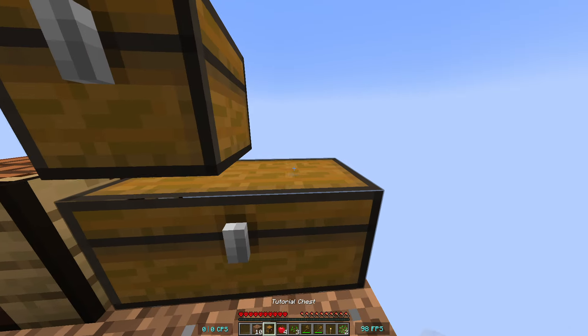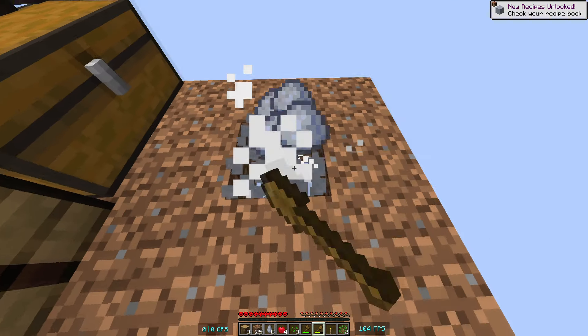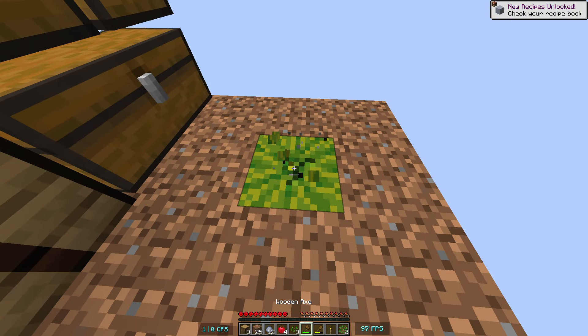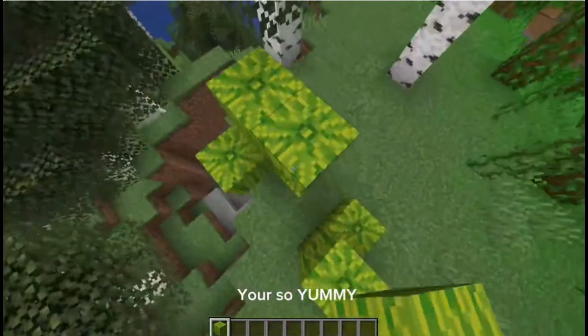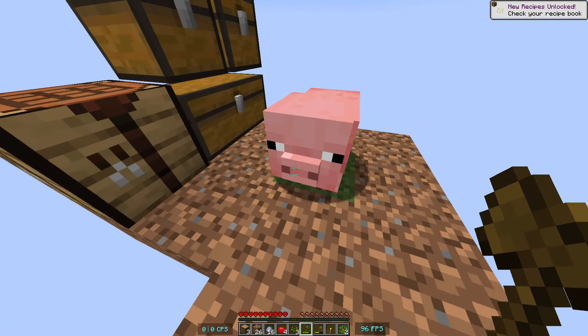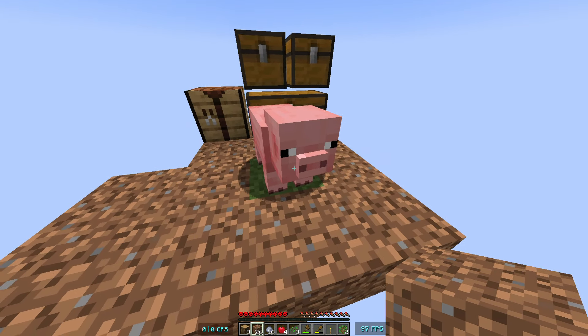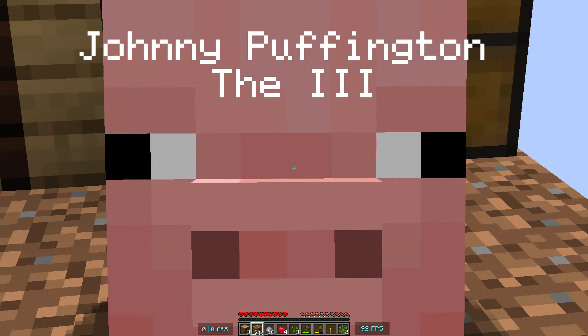Let's place these chests just right here. That doesn't look right. Oh yo, we're getting some clay. Watermelon — you're so yummy. Yo, it's a pig! What can I name the pig? I'm going to name this pig Johnny Puffington III.